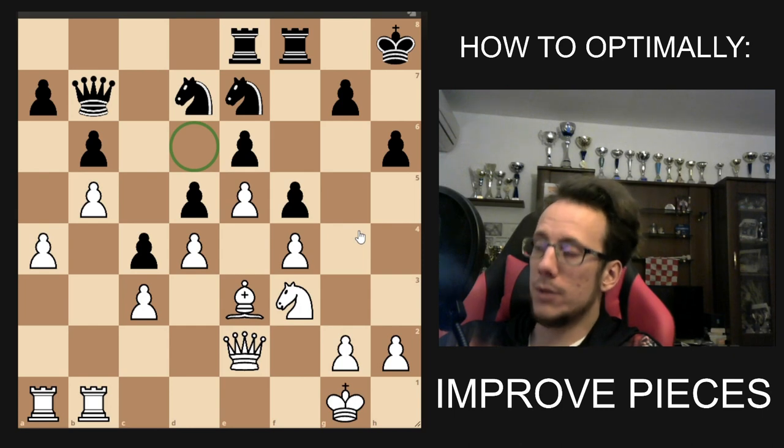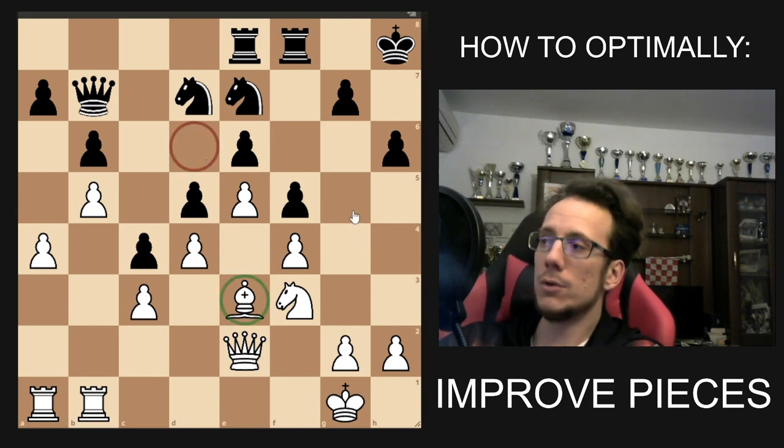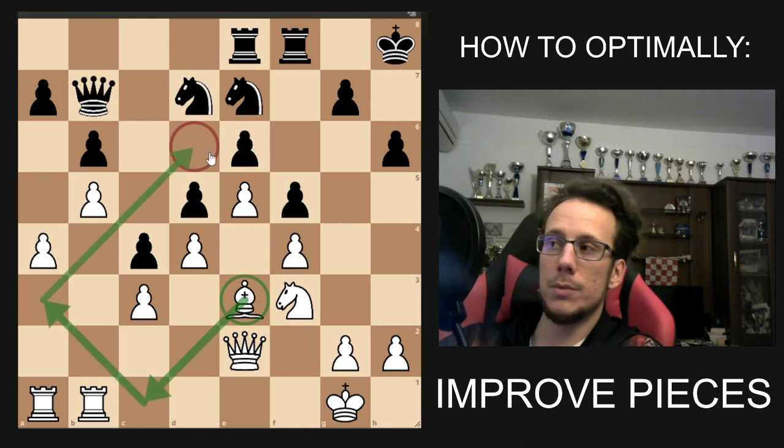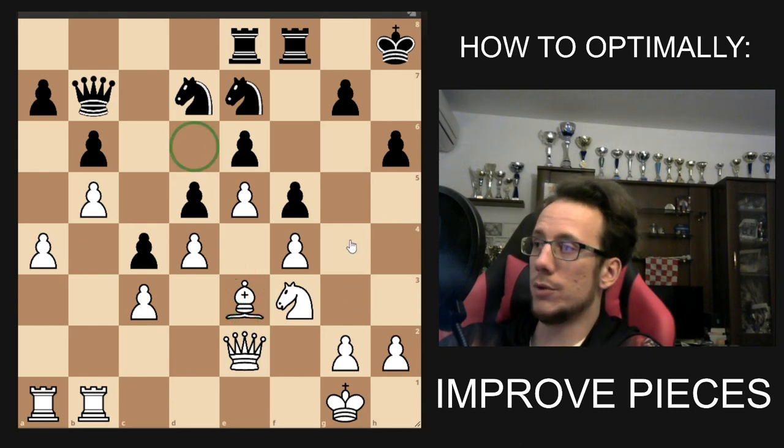Question three is: how do you get there? You have your piece, you have your end goal, and now you would notice your multiple-move process to get there. So bishop c1, bishop a3, bishop d6. That is how you optimally improve a piece. Instead of looking at what's available, we look at what's possible, what's the best thing we could do, and then somehow get there. It doesn't matter how many moves.